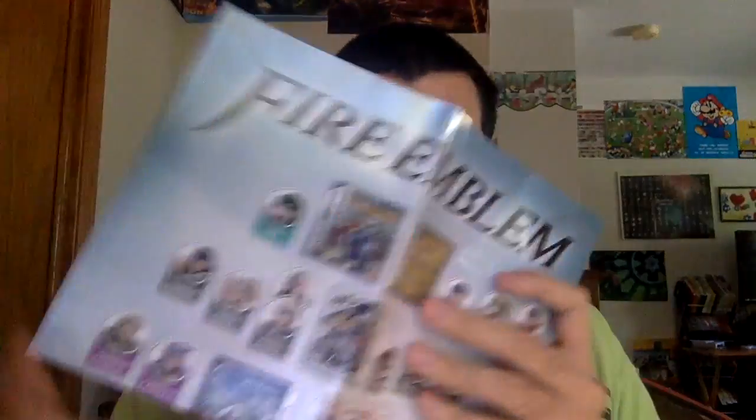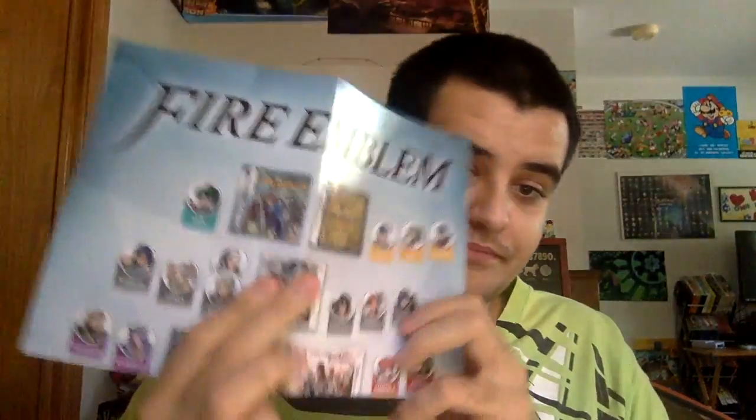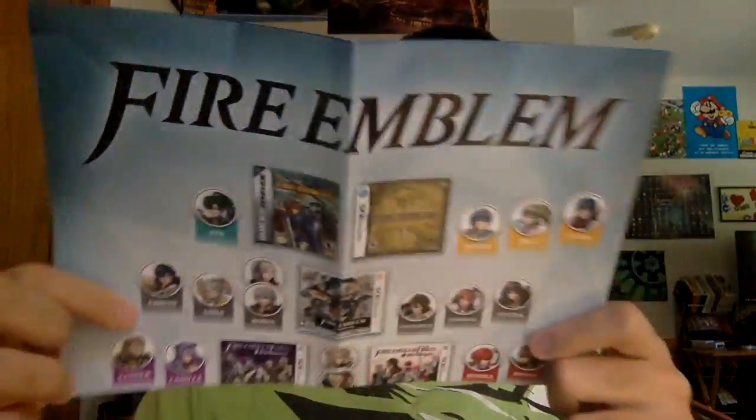Is everything inside okay? Yep, the poster looks perfectly fine. I'll show you the stuff now — not going to unfold it at all, but yeah the poster looks perfectly fine. It shows all the characters from the original games: Fire Emblem GBA, the abysmal Fire Emblem Shadow Dragon for DS, Fire Emblem Awakening, Fire Emblem Fates, and Fire Emblem Echoes, which is the best in the series.